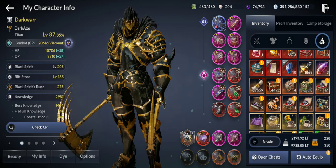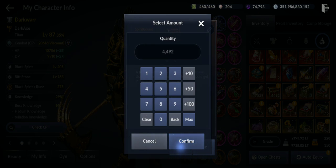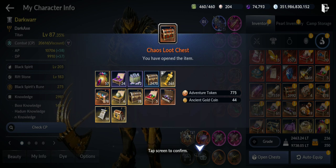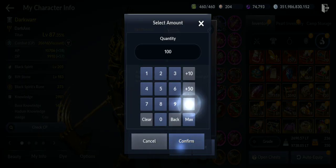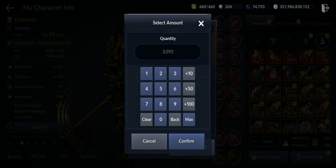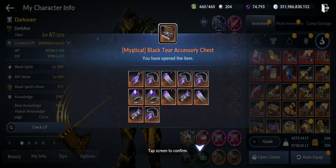From farming you get Chaos Loot Chests. If you open those, you can get the Mystical Black Tier Accessory chest. Let's open them — I'll go with 500 — I got one. You get various other useful stuff too. Let's see if I can get more. I'm gonna try to craft some Abyssals. I got two more — okay so I have 12 total which I'm going to open.